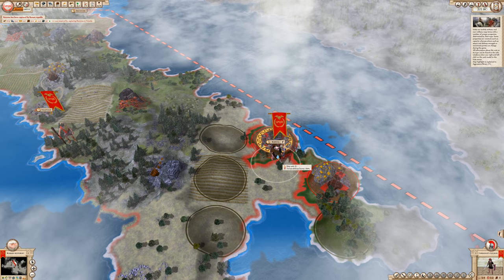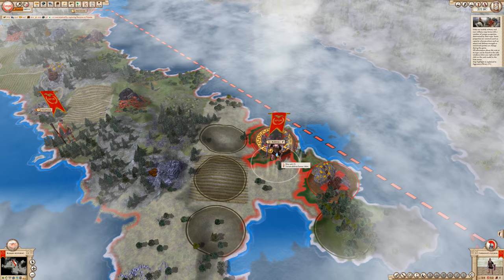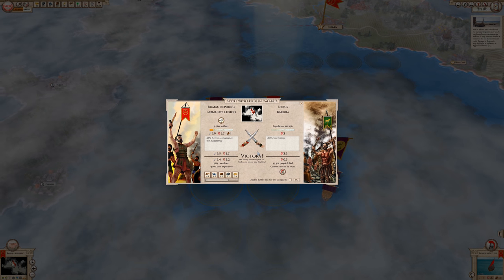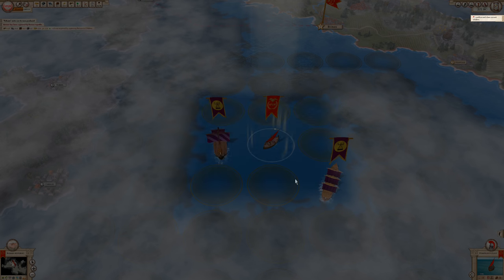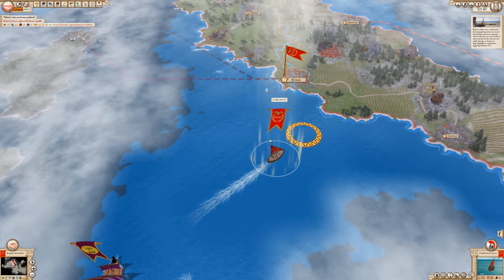Let's take Barium. Let's see how many casualties we get here as well. Oh my god, we killed fewer units here — that's good. Let's get back to Rome.